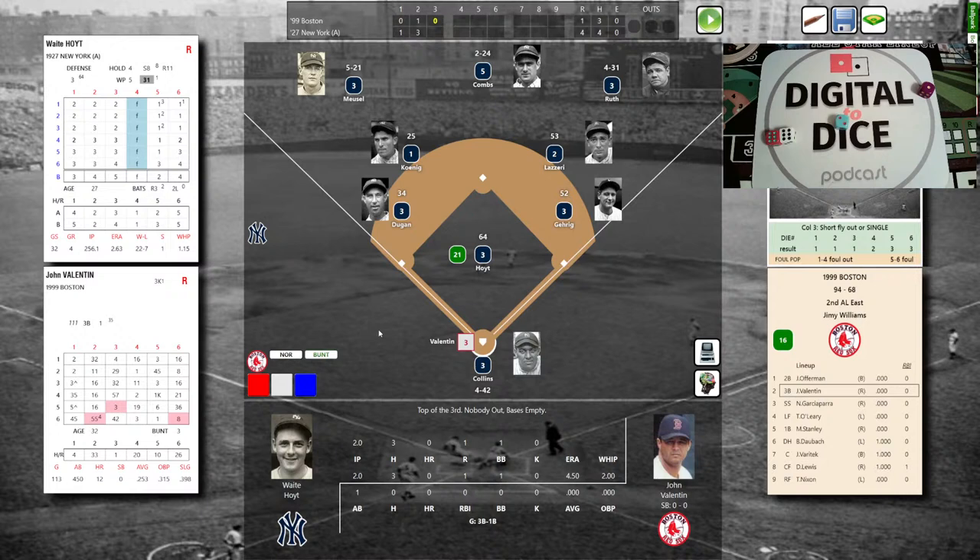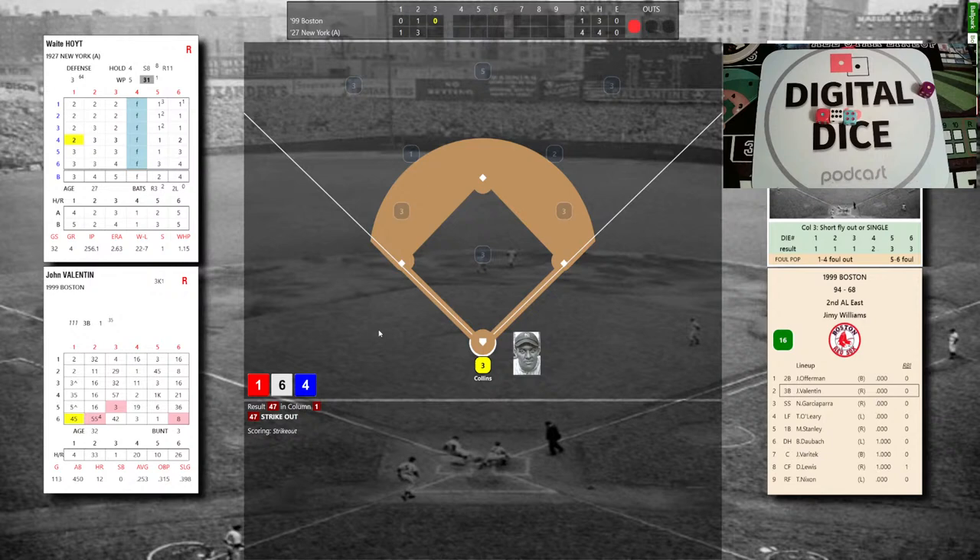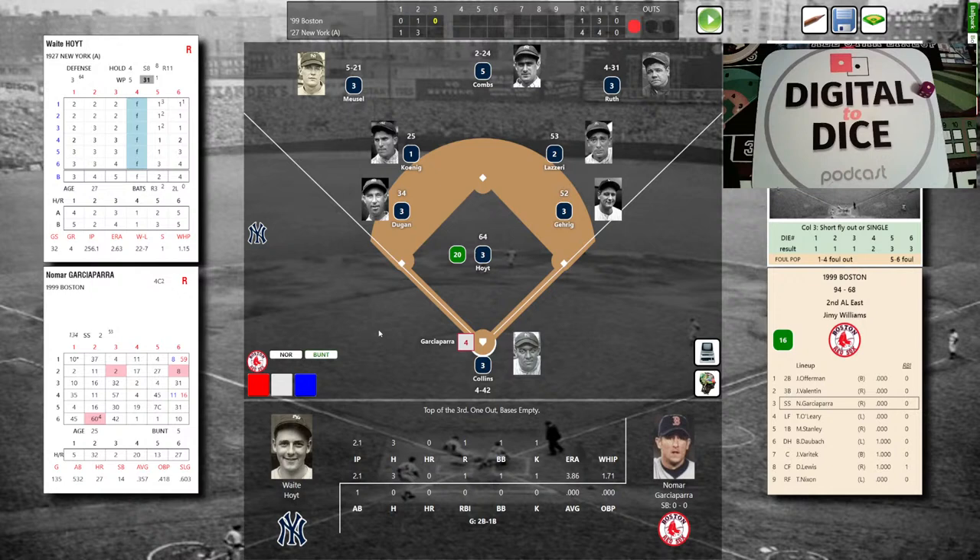Joining in the Bronx: Captain Carl 8, Sports Time Machine, Jake Cruz, and Phillip Reynolds. For the Red Sox, who trail by three: Valentin, Garciaparra, and O'Leary. Valentin grounded out; he's 0-1. Waite Hoyt deals again — a red 1 then 6-4, so 1-6-4: swing and a miss! Hoyt picks up the K, his first strikeout of the ball game. Nomar Garciaparra is 0-1; Hoyt deals quickly to Nomar.